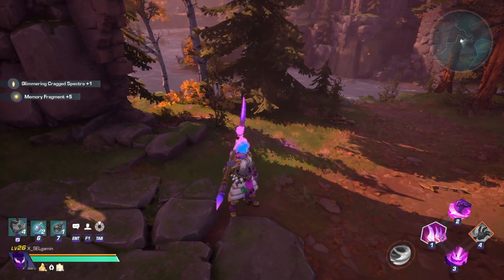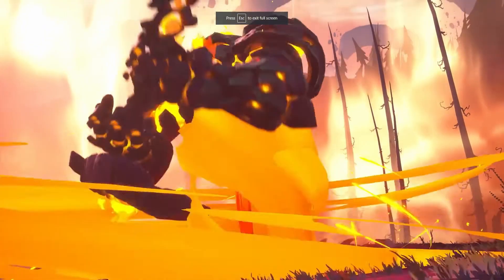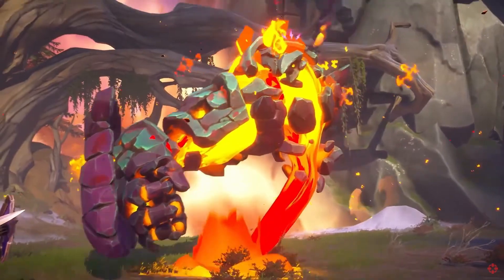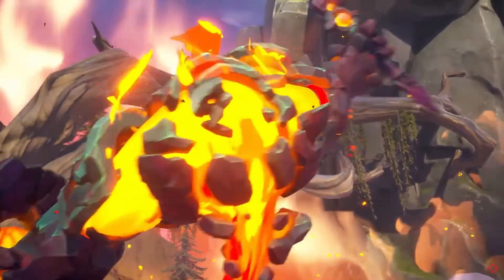The final spectra type you can find in the Highlands are dropped from the world boss Pyre. These spectra are known as Exalted Crag and Exalted Verdant. I don't suggest you fight Pyre alone, so you'll need to find some people to take him down to get the Exalted spectra.